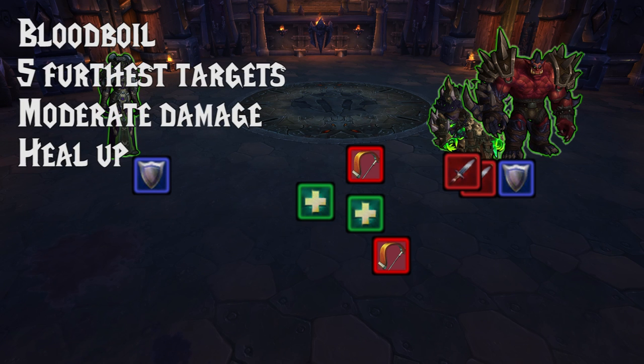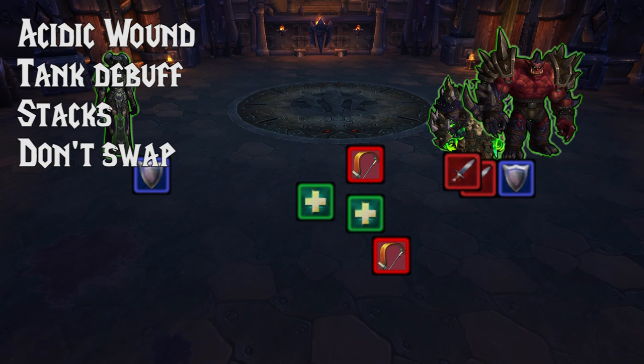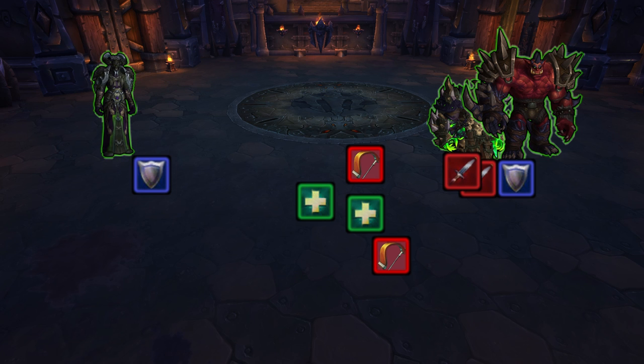Gurtog is going to use Bloodboil. This is going to damage the five furthest targets from him, so it's just a little bit of damage — keep that healed up, it should be fine. He also has a tank debuff called Acidic Wound, which is going to reduce armor and starts dealing damage over time.